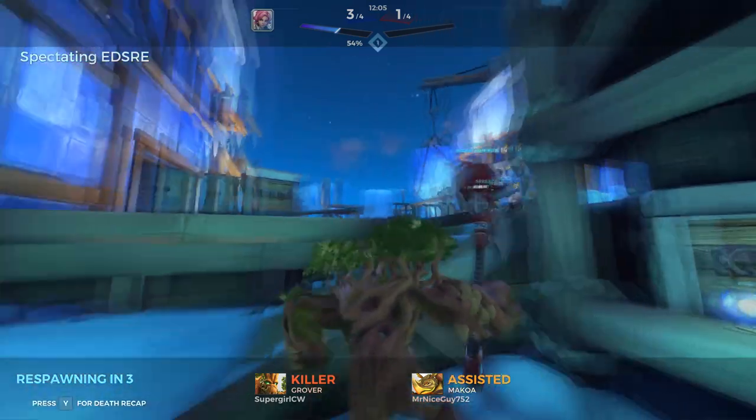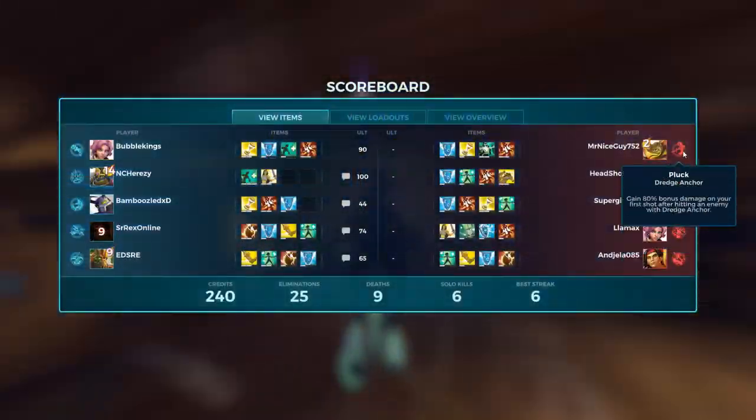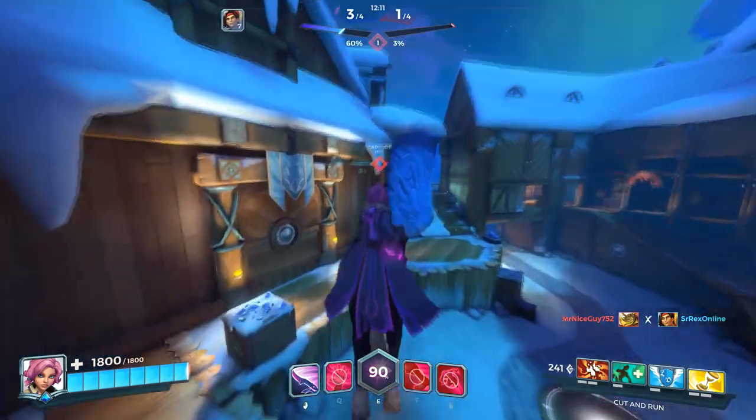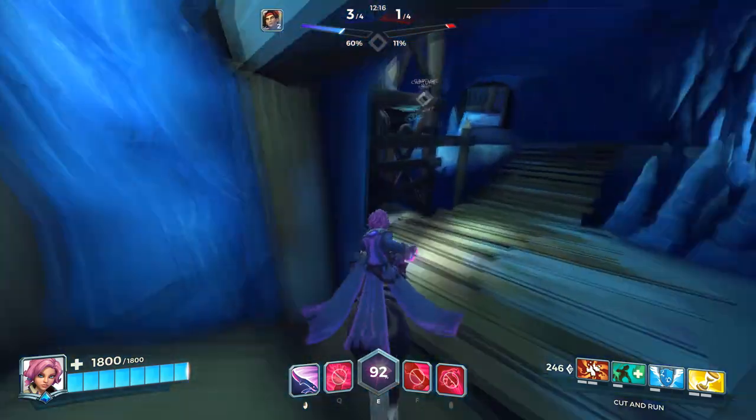We're too squishy — we always get picked off instantly once we get grabbed. Especially since he has the Pluck legendary. As soon as we get grabbed we're pretty much dead, especially with Grover there.